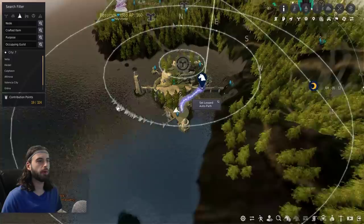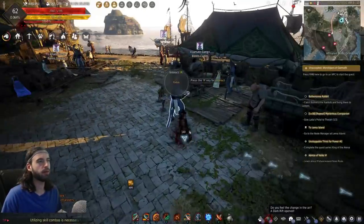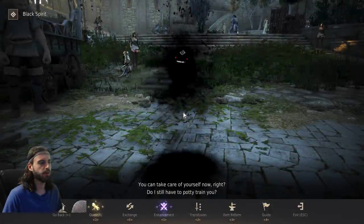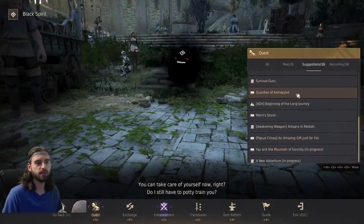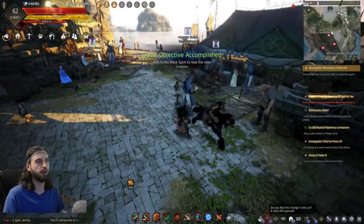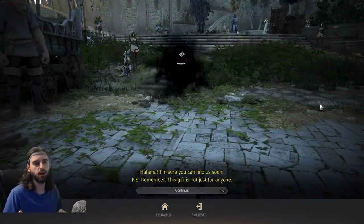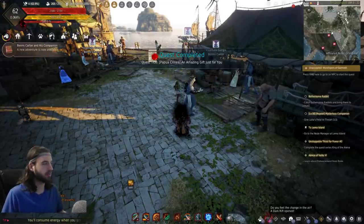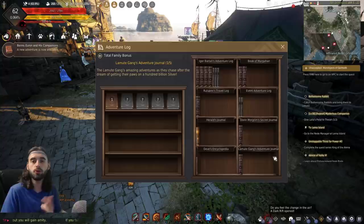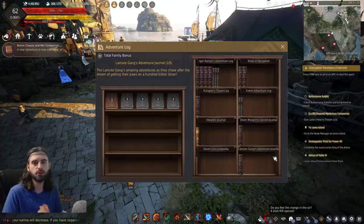When you arrive in Grandia, head down to the little pavilion here at the Moraine Bridge. You'll see a guy named Benz Carter. Talk to your Black Spirit by pressing the comma key, go to the Quest tab, under the Suggestion tab, scroll down until you see the Papu Kurnia quest — an amazing gift just for you — and accept it. Then talk to Benz Carter again to start the quest chain. You do need to be level 58 to start this adventure journal.